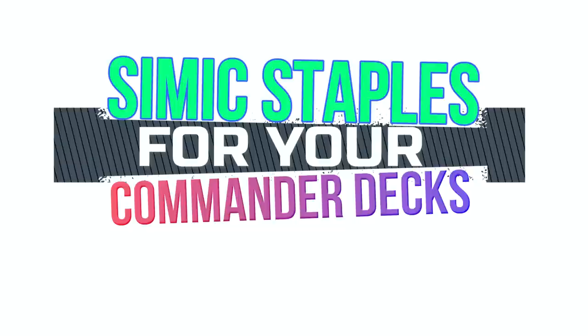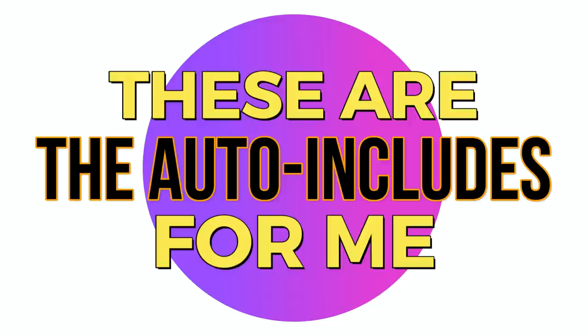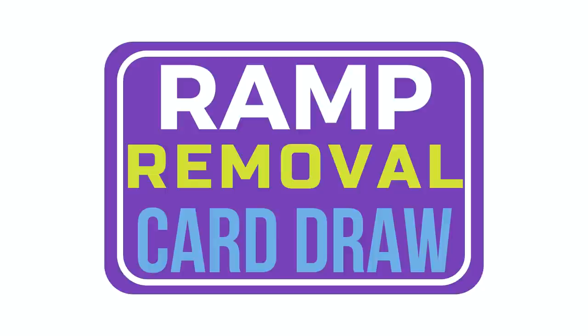Welcome back to EDH deck building, I am your host Demo, and these are the Simic staples that I'm putting in my commander decks. Continuing on with my series, we're now into the two-color combinations. I decided to start out with Simic. These are the cards that I'm going to auto-include in all my decks depending on the color combinations. I don't love playing lots of staples and auto-includes, but there's always going to be those cards — particularly the ramp, the removal, and the card draw — that you're going to be putting in all your decks no matter what.